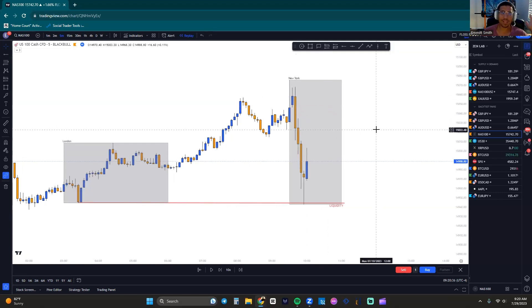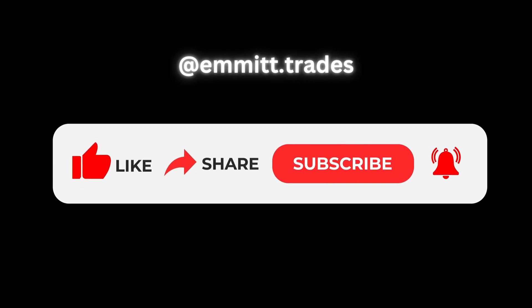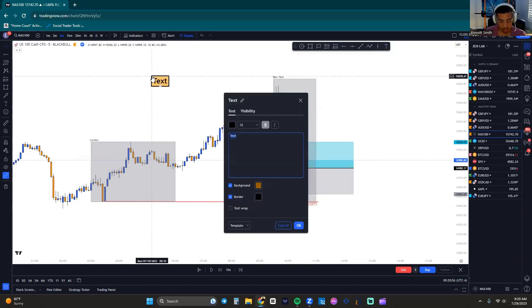I'm going to show you right now. Here we have a nice little liquidity grab setup. We're not going to get into why we're entering this trade because we're only dealing with management. For all my positions, there are only two ways to enter the market: off of a supply or demand zone, or off a liquidity grab of a higher low. That's it.